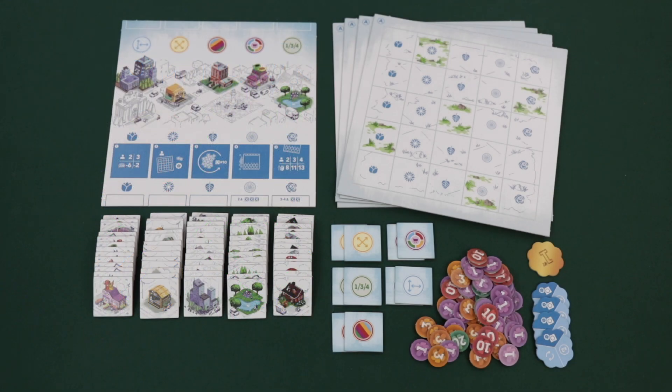Bloom Town comes with all of the components that you see here, including a town square board, 65 building tiles in 5 different types, 4 town boards that are double-sided, 10 community tiles, 70 bloom points, a start player marker, and 4 bonus tokens.